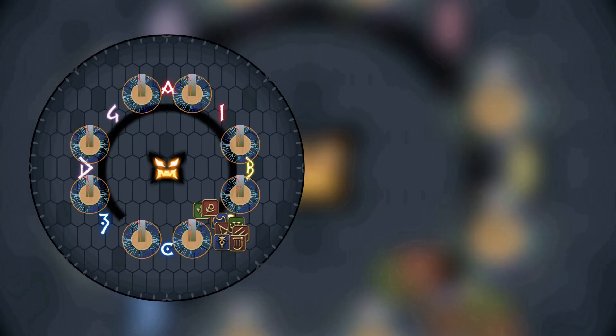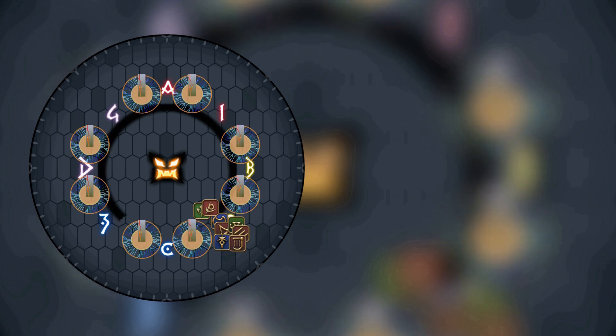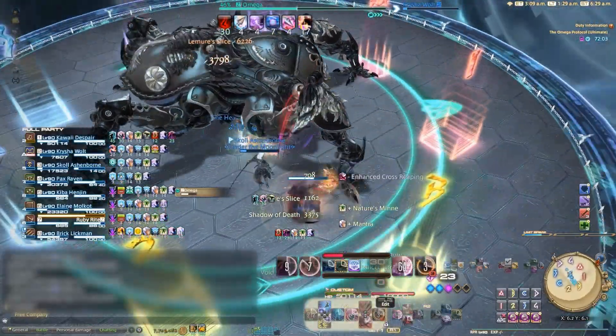One final thing to note: each cardinal will only get two towers during this mechanic. It might seem like a lot, but it's easy to think of the mechanic as: odds do something, then evens, then odds, and then evens — and you only do one thing each time. While you're doing nothing, it is important to think ahead to the next step. Once this is safely resolved, Omega will cast Pantokrator.